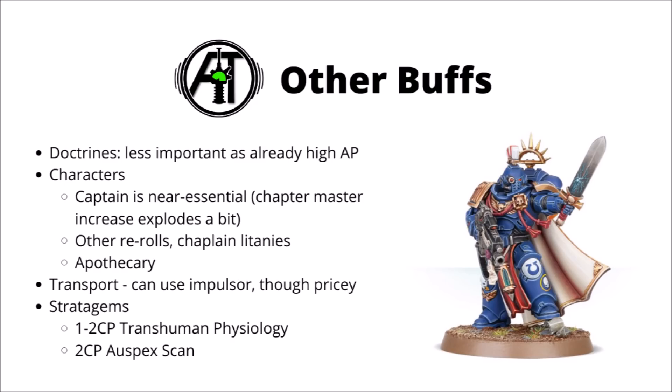In terms of stratagems, the main ones you'll normally use are Transhuman Physiology and Orbital Scan. Transhuman is really quite efficient on toughness 4 models, and an Orbital Scan can basically prevent your opponent from deploying anywhere near your Hellblasters unless they want to be fried by plasma fire. In general, a captain is near-enough mandatory, which is honestly probably a weakness of Hellblasters — plenty of other units function well without support characters, but Hellblasters just need him to keep them safe from overcharges.